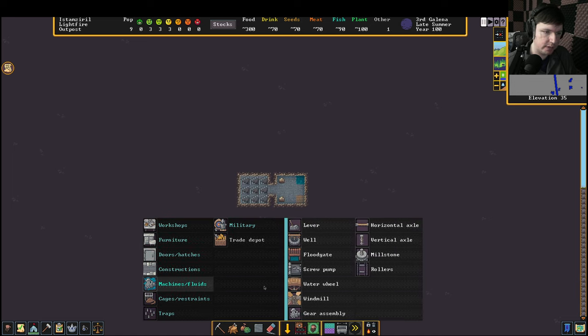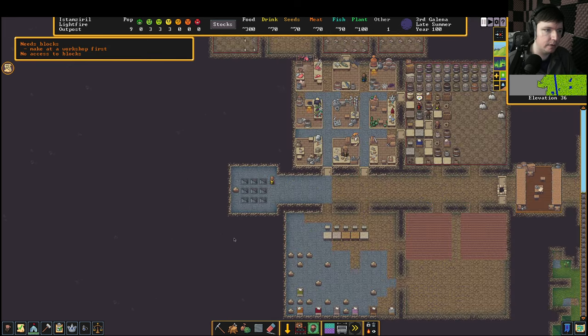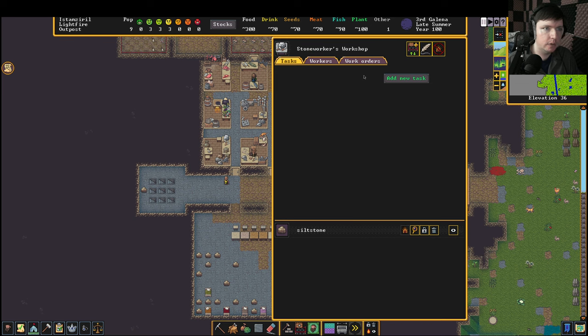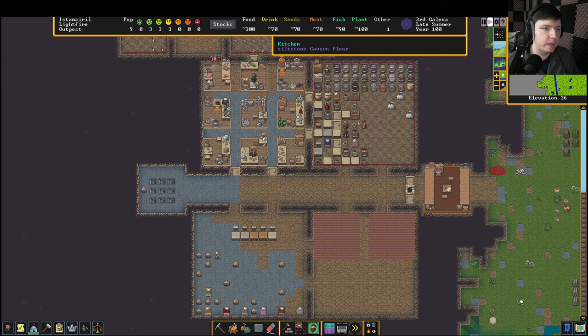Let's build a well. I don't remember exactly — oh it's machines, that's right. Remember these categories? We're going to build a well. We have no blocks — there's a lot of different pieces you need for the well. You need a rope, you also need a bucket, you also need mechanisms, and you also need blocks. I forgot about the blocks. So we need to make some blocks — I'm going to have them make five blocks. Fortunately this means we have to wait a little bit.